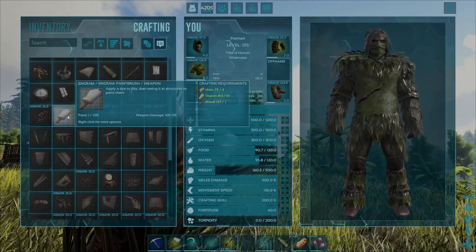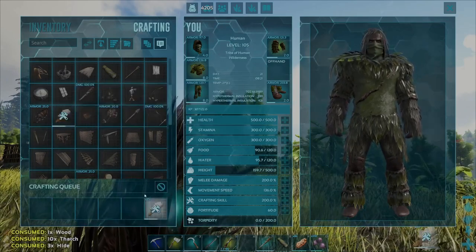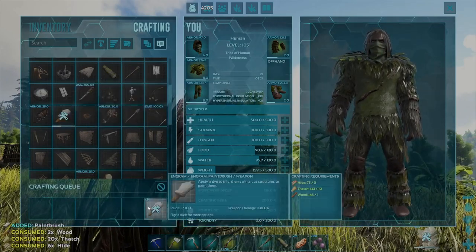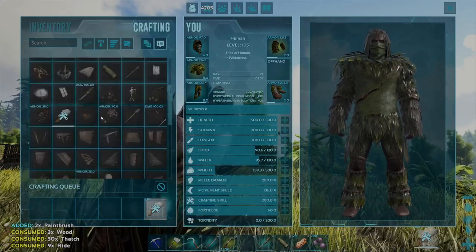A faster way to craft all is by hovering over the engram and just pressing the A key — that will also start crafting as many paintbrushes as physically possible based on the resources you've harvested.